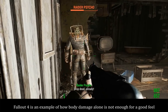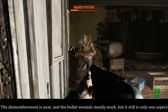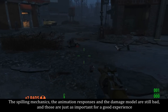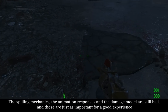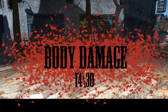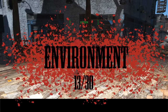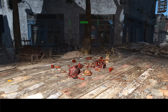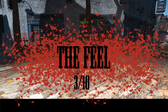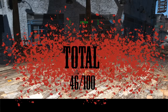Fallout 4 is an example of how body damage alone is not enough for a good feel. The dismemberment is neat and the bullet wounds mostly work, but it is only one aspect. The splatter mechanics, the animation responses, and the damage model are still bad, and those are just as important for a good experience. The score for body damage is 14 out of 30, the score for environment is 13 out of 30, the score for animations and sounds is 16 out of 30, and I give the feel a score of 3 out of 10 — giving the core system of Fallout 4 a total score of 46 out of 100.